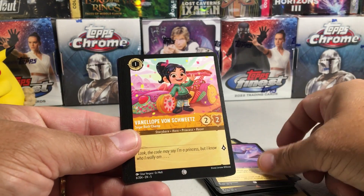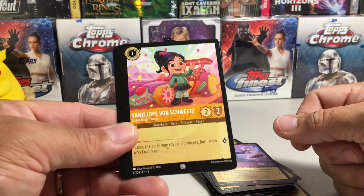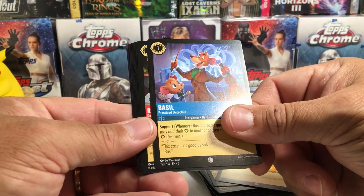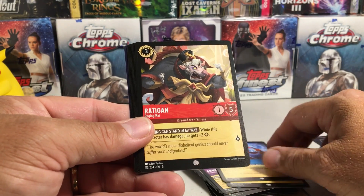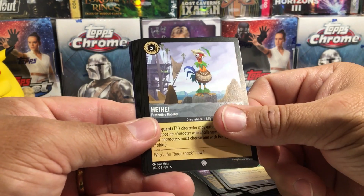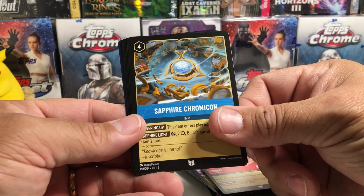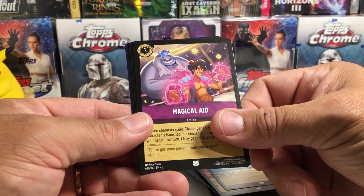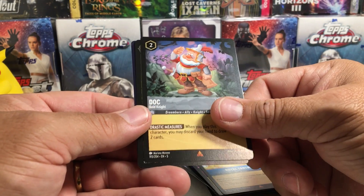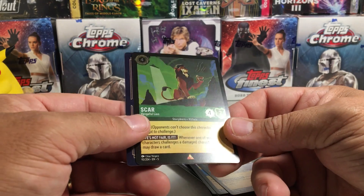You got Anna. Vanellope — so there's the girl from the pack art, Vanellope Von Schweetz. Basil. Radigan. Ed. Heihei. Turbo. Sapphire Chromicon. Magical Aid. Royal Tantrum — this is rare. Another rare, Doc. And a foil rare — Scar.